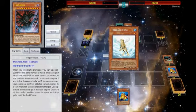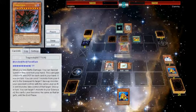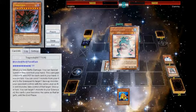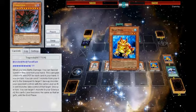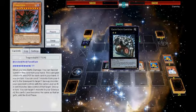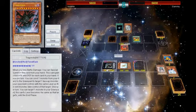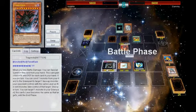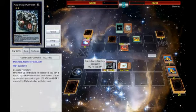I summon Treeborn, then do triple Ronin actually if I remember, then drop Swap ditching a Dupe, and go Gachi into Daigusto Phoenix. I detach for Phoenix's effect, then attack into an Airforce — that was kind of sad. But I still feel like I have extra advantage at this point.